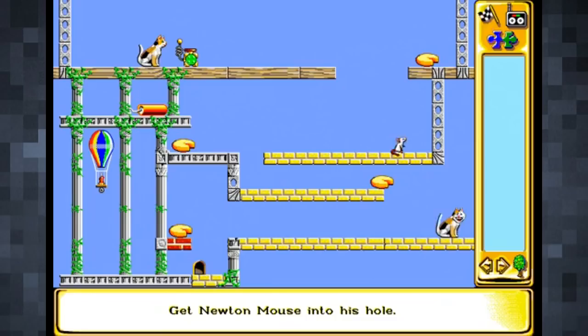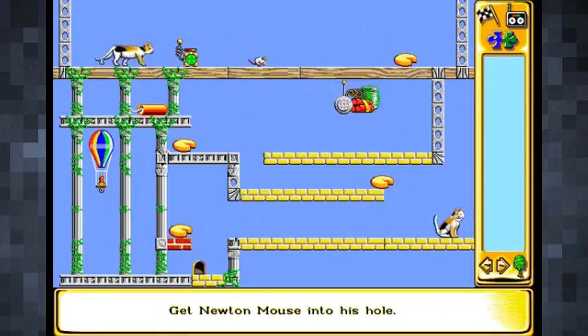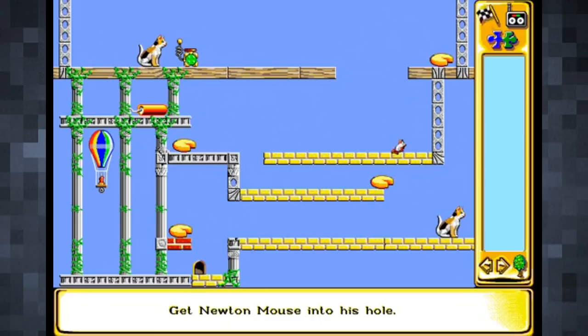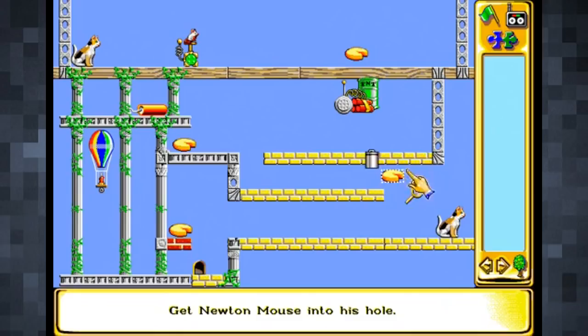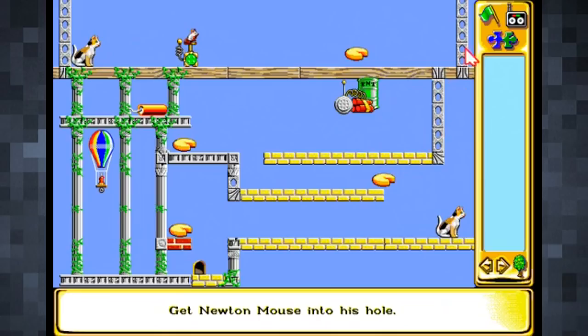The premise is simple: each level has its own contraption which you have to build or manipulate to achieve a specific goal, which is detailed at the bottom of the screen. Various objects are present on screen at the start of the level, some fixed in place and some that can be moved, and any additional objects to use are on the right hand side. Objects range from tools, rockets, balls and everyday household items, to weapons, animals and even people. The physics of all the objects is perfect, and the levels also have differing levels of gravity and air pressure, adding extra thinking to the solutions.